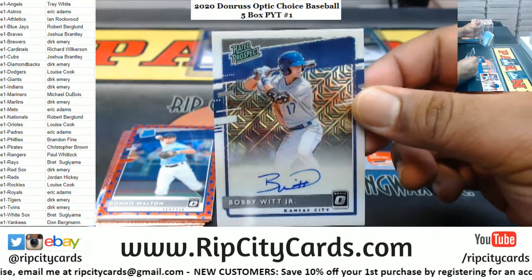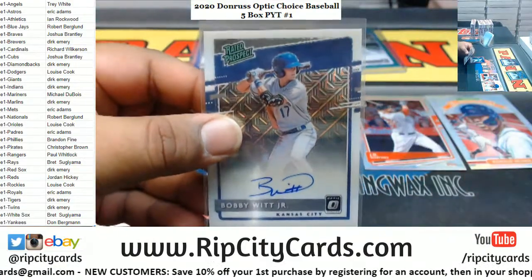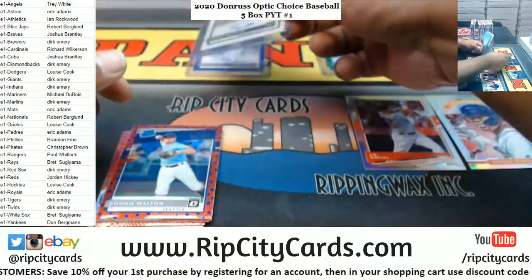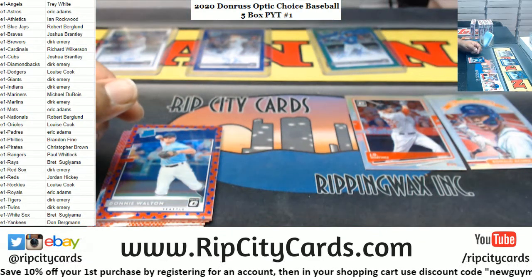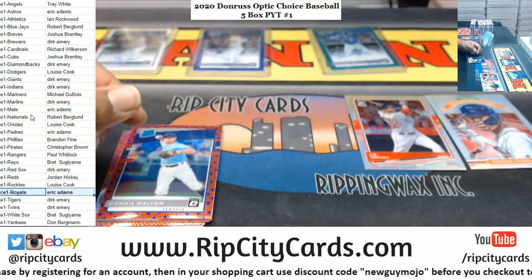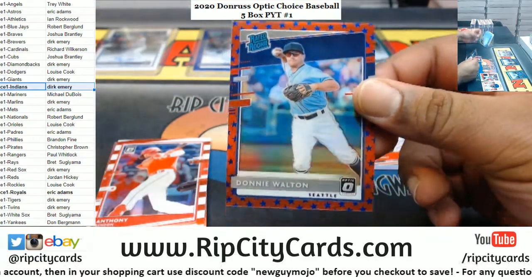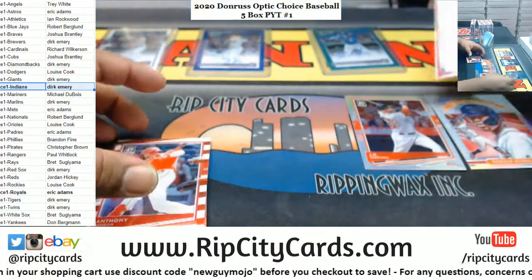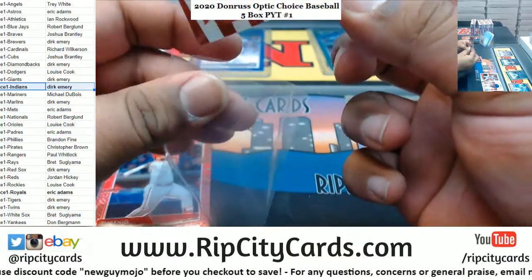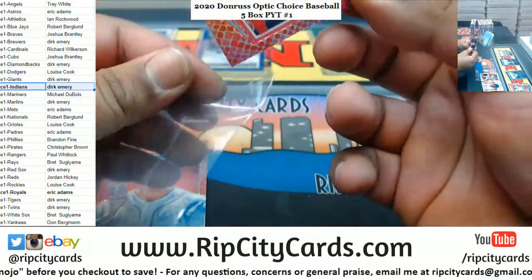Bobby Witt Jr. in the first box, numbered 1099 — that's nice, real nice. Big hit with the Royals. Indians got a hit for Dirk. We got Donnie Walton for the Mariners, numbered to 45; Anthony Rendon, numbered to 45, for the Angels. Amaya is indeed a Cub — just had to make sure.